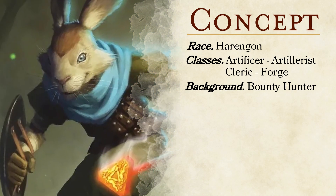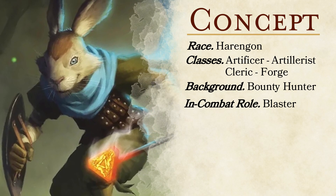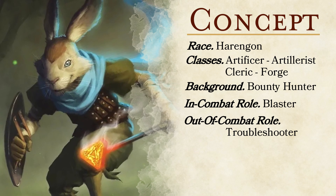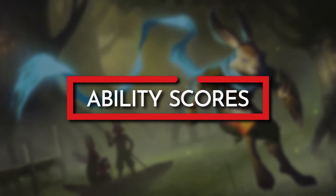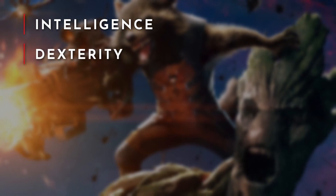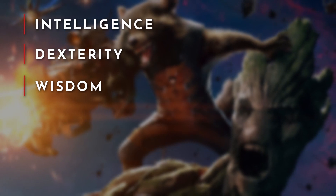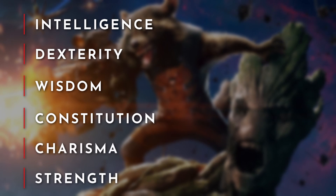The in-combat role for this build will have us sitting at range as a damage-dealing blaster, but we will have some supportive abilities to help out our team. Out of combat, we will be a troubleshooter, using a combination of tool proficiencies, magic items, and spells to solve most problems that come our way. For our ability scores, prioritize Intelligence to improve the accuracy of our spells, our Eldritch Cannon, and raise the difficulty of our spell save DC. Next would be Dexterity to boost our armor class and initiative, followed by Wisdom to set up our multi-class dip into Forge Cleric. Then Constitution, followed by Charisma, and Strength will be our dump stat.